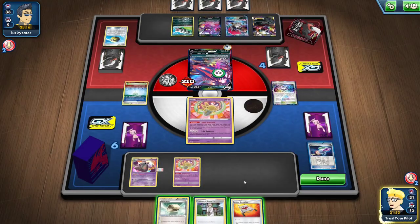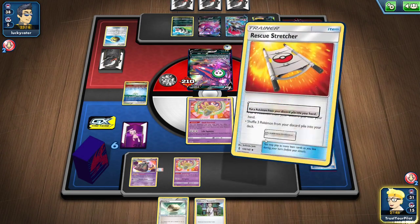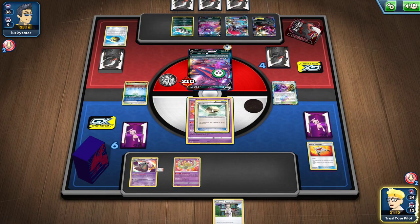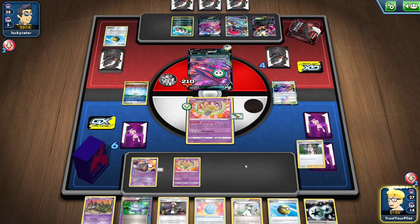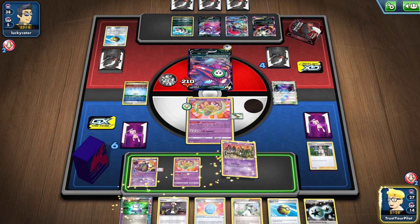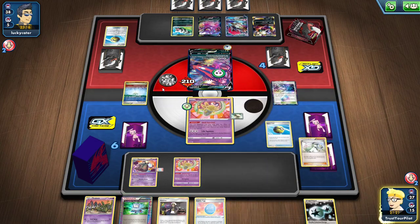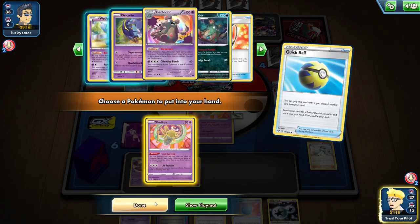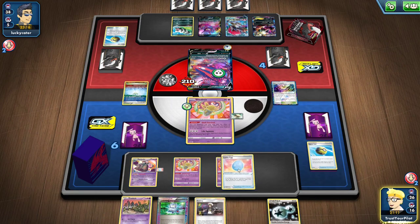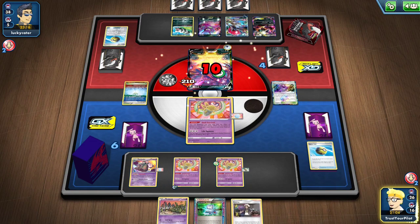I am down just one Hypnotoxic Laser. I think I just put everyone back in the deck — Trubbish, Oricorio, Oricorio, Ninjask. I just made a dumb mistake, it happens. I've got tons of stuff that I can do here. Quick Ball — Trubbish. I'll just go get a Shedinja. So I'm just going to spread everything around here. I'm going to put the Lucky Egg on this Shedinja, retreat, and put that there. Ball's in your court.